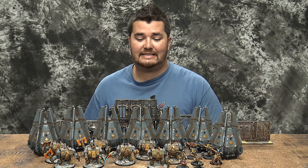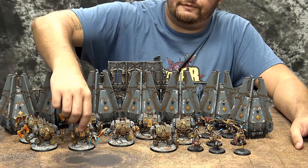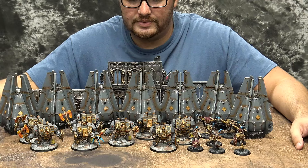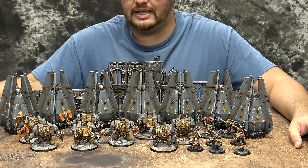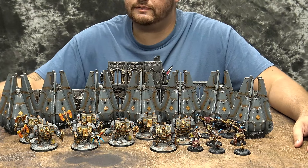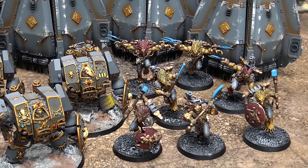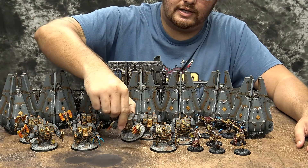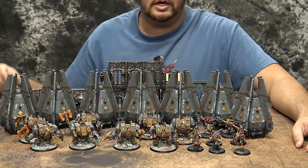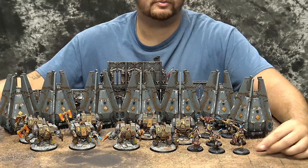This is an 1850 Company of the Great Wolf list. We've got Bjorn the Fell-Handed chilling up front with his sexy blue talons and a Hellfrost Cannon. He is actually going to be the only dreadnought not riding in a drop pod. Standing behind him are seven dreadnoughts, six of which are Venerable with different weapon configurations — all six have Blizzard Shields, three have axes, three have assault cannons. Then we've got Murderfang, the Cuban Shuffle dancing mofo himself, alongside an eight-man squad of Wolfen with a mix of weapons.